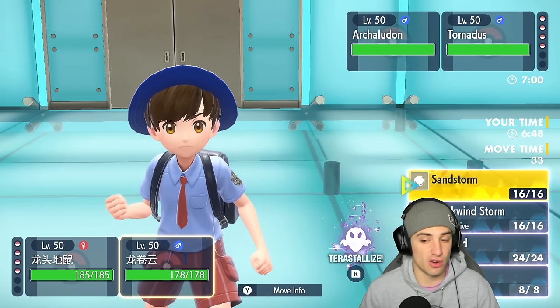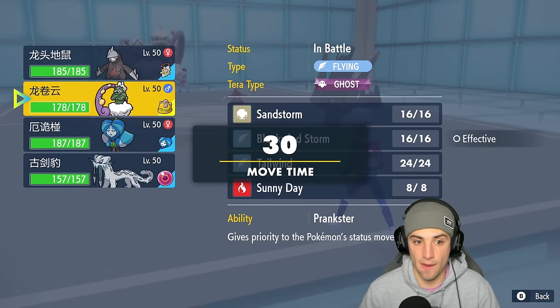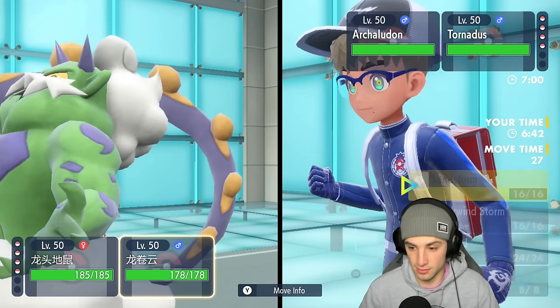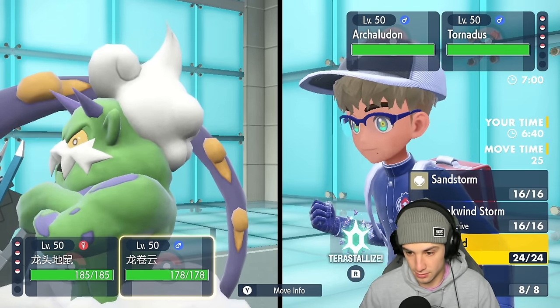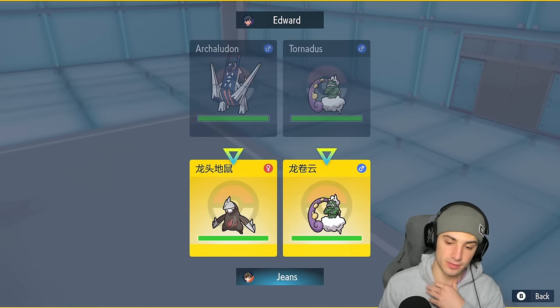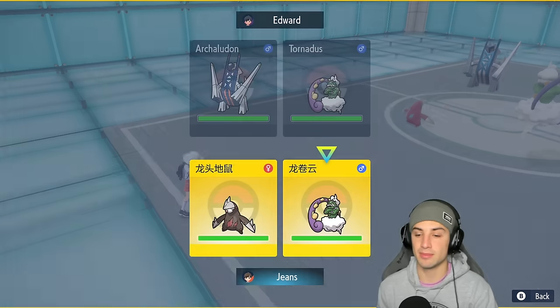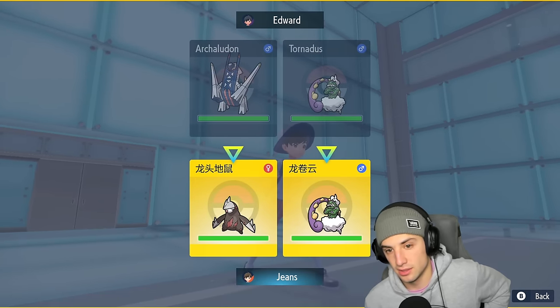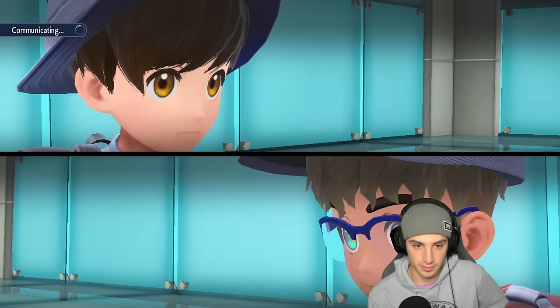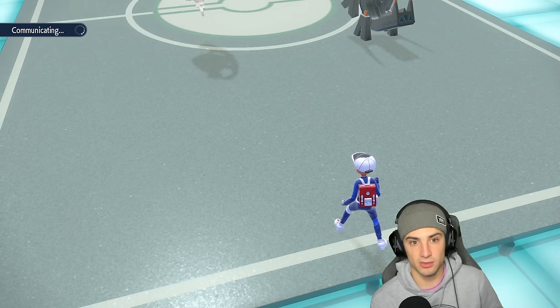I might Terastallize Tornadus so it doesn't die to an Electro Shot. Actually, I'm going to set up Tailwind instead — I need to Terastallize Tornadus so I don't want it dying to Electro Shot. Setting up Tailwind now.